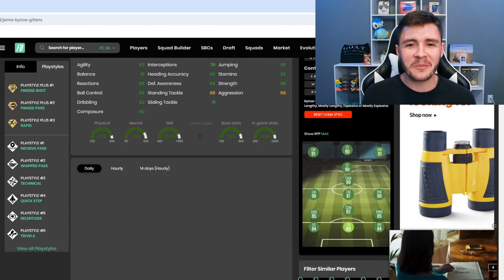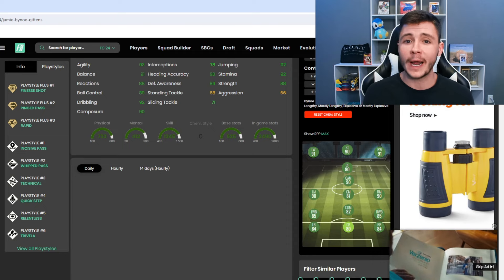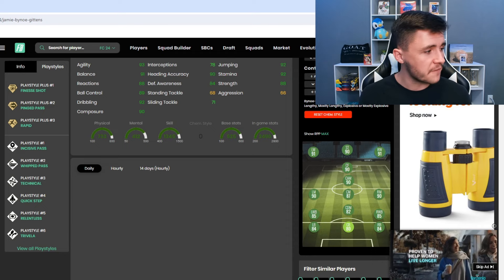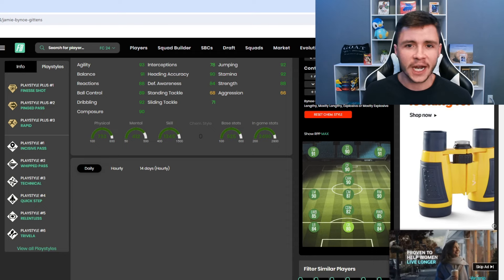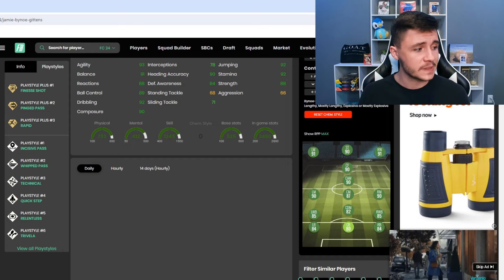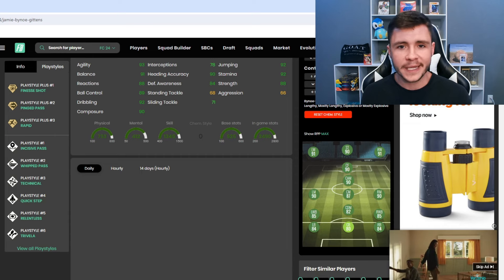Jumping over to Futbin, Bino Gittens has nine different play styles. He has finesse shot, pink pass, and rapid play style pluses — all three are really effective in game, especially rapid and finesse shot. He also has incisive pass, whipped pass, technical, quick step, relentless, and trivela. The card is definitely set up to be a playmaker in game.